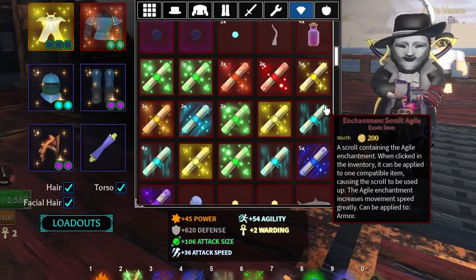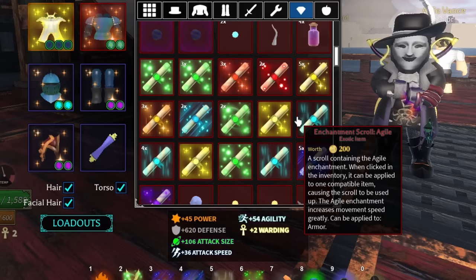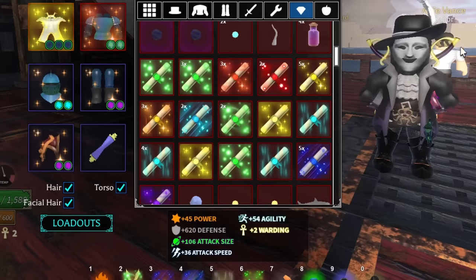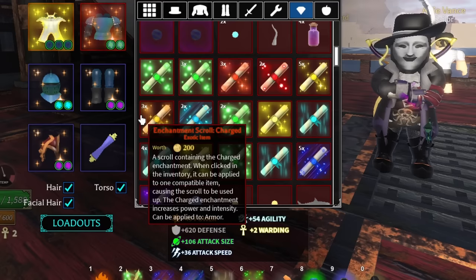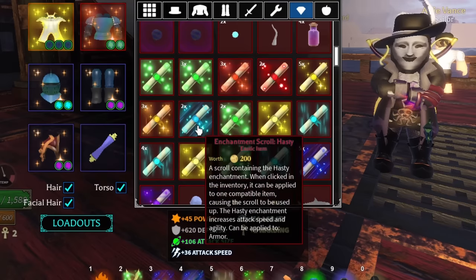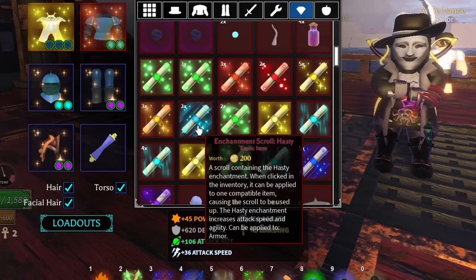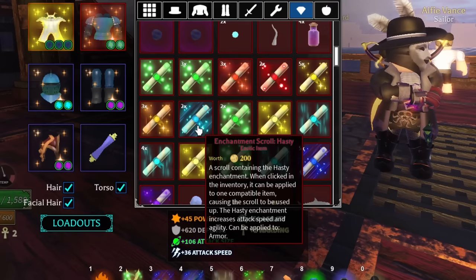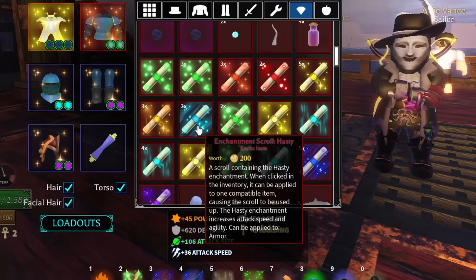Tier 2 also includes hybrid scrolls. Charged gives both power and intensity, and hasty gives both attack speed and agility. So some tier 2 scrolls have hybrid stats, which is really interesting.